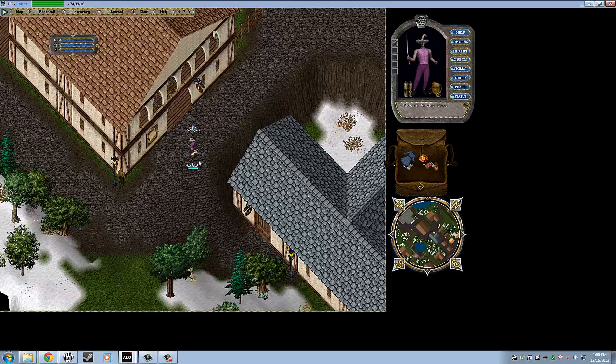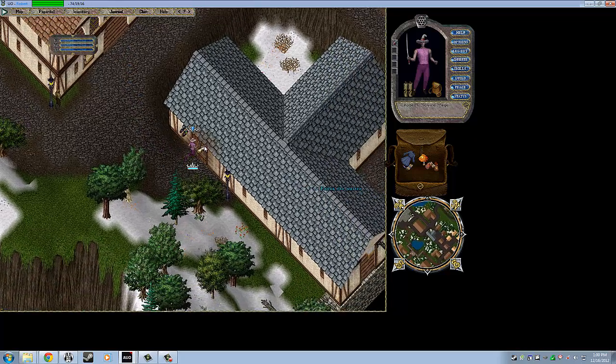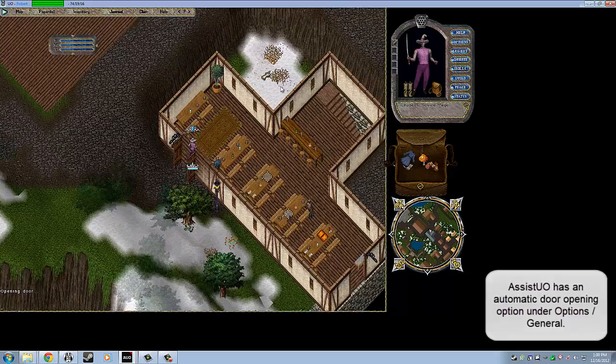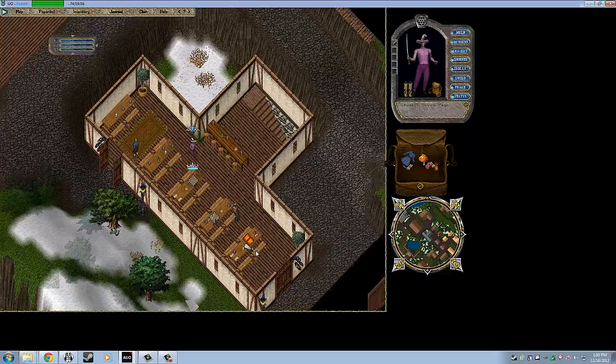Now that we've got an arm/disarm macro, I'm going to show you the next most important macro: the Open Door Macro. Most interactions with objects in Ultima Online require you to double left click. To open a door you can do that normally, but I want to be able to do it without double clicking. I'll click Add in my macro section, hit Enter, find the Open Door Macro, and hit Apply. Now whenever I want to open a door, I can just run up and hit Enter, and that will let me run through the door.